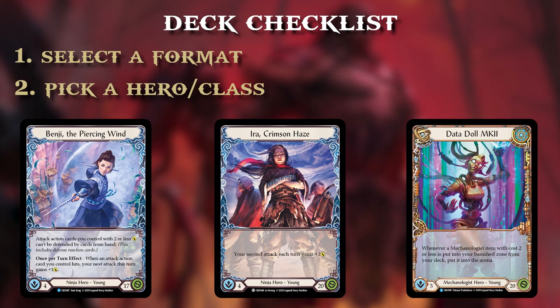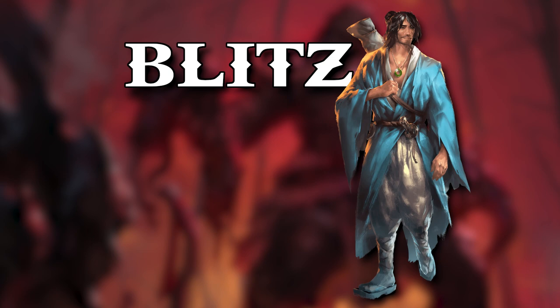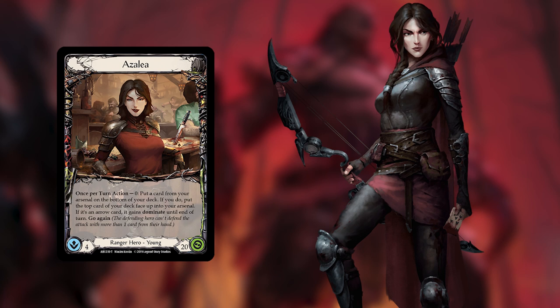Step two: pick a class and a hero. I'm going to lump class and hero together because oftentimes depending on what class you pick you kind of know exactly what hero you're going to use, except with classes like ninja, mechanologist, and brute that have multiple young heroes. We picked Blitz format, so now let's pick the hero Azalea in the ranger class — specifically the young Azalea hero with four intellect and 20 health, rather than Azalea Ace in the Hole which has 40 health.